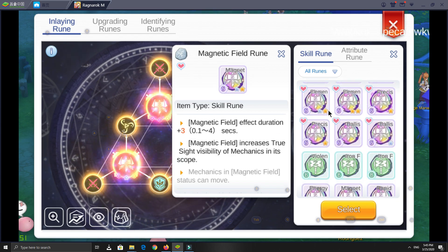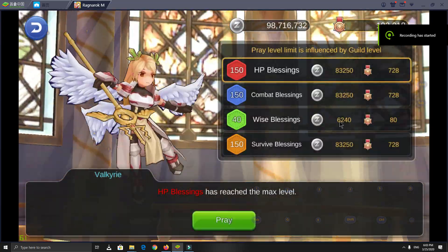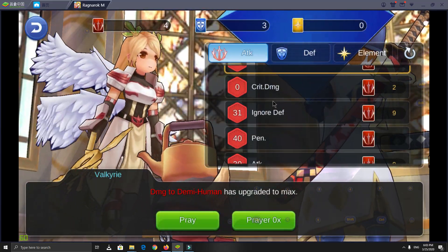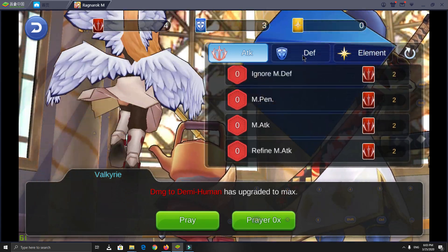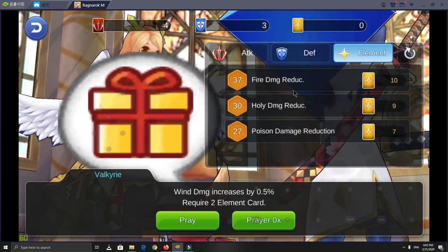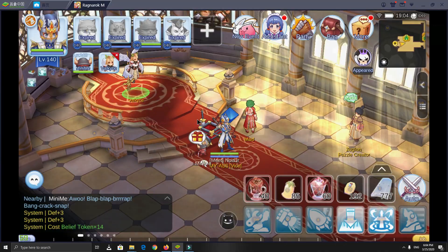Try to get at least 1 yellow star for each rune. For Prey and Blessing Goddess: Red Blessing focuses on penetration, demi-human, ignore defense, refine ATK, and ATK. Blue Blessing focuses on HP, damage reduction, neutral reduction, percent DEF, and percent MDEF. Yellow Blessing focuses on fire damage and fire resist — the rest is up to your choice.